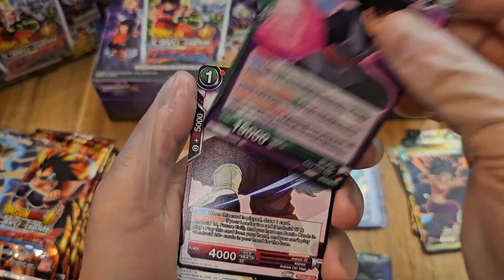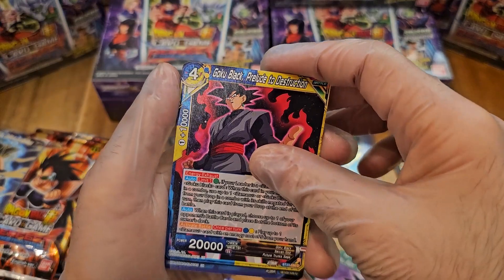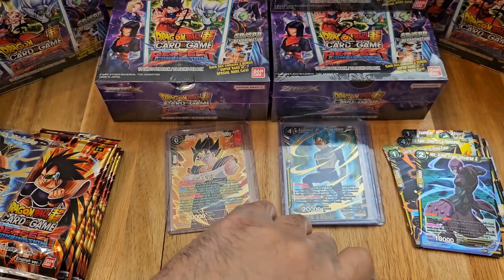Vegeta, Goku Black, Conducted, Goku Black, Hit — I think that's the first foil for Hit that we've gotten. Kalifa. Last pack.